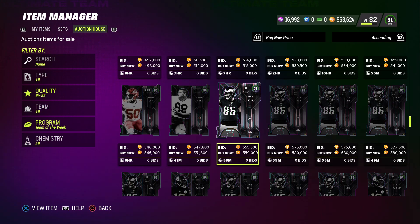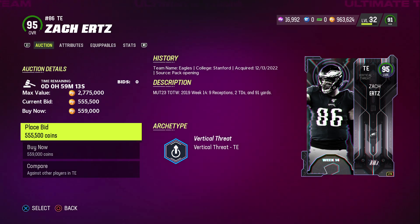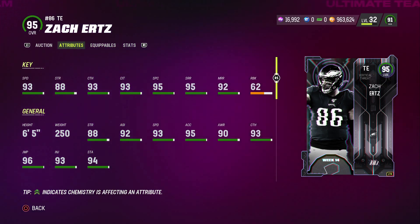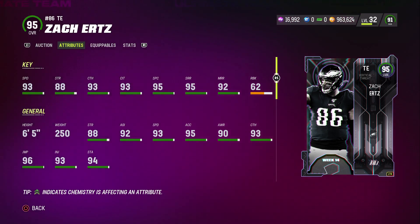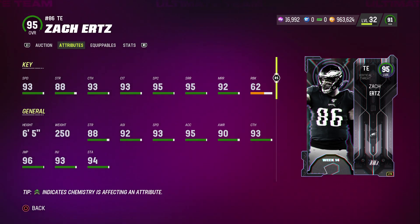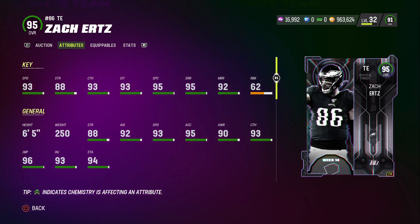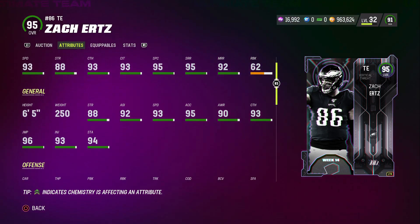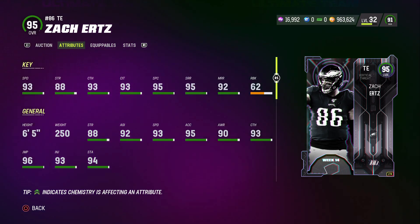We got two LTDs and one Offensive Hero master. We have Zach Ertz — this card turns out to be the fastest tight end in the game. He got 93 speed, 88 strength, 93 catching, 93 catch in traffic, 75 spectacular catch, and 95 short route running for a tight end, which is mostly used on short routes — that's crazy. He got 92 medium route running and a 62 run block.